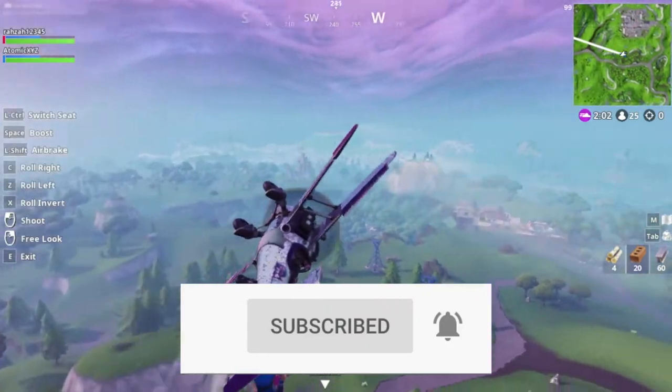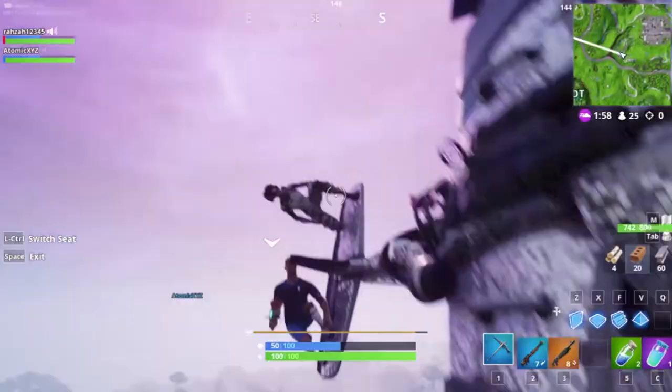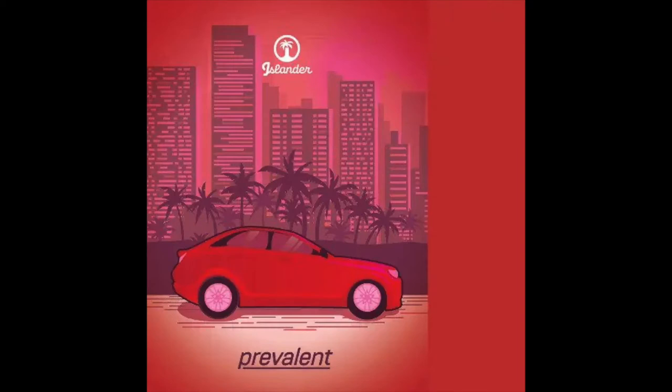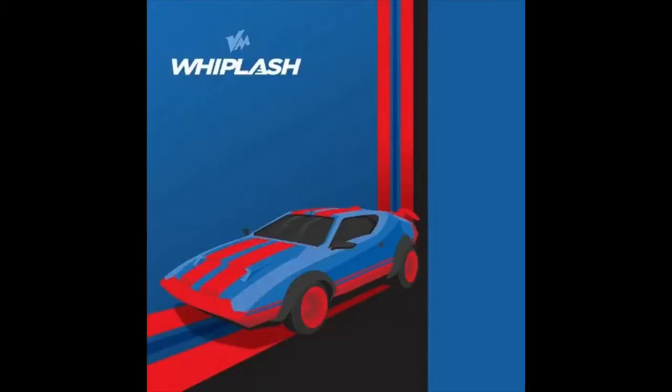Fortnite Insider leaked these four different types of cars. The first one's the Bear, the second one is the Prevalent, the third one is the Mud Flap, and the fourth one is the Whiplash. These are the four different types of cars that you'll be able to drive in the upcoming Fortnite update.